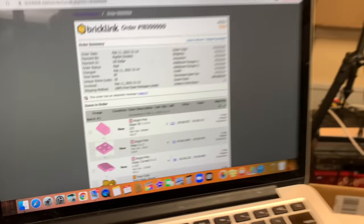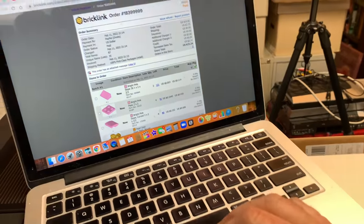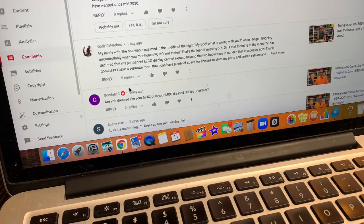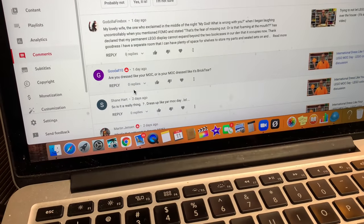We're going to go to drawer 117 and get two of those pink bricks. We're going to have pink today. Now we'll go back to a question. Good All Ten says, 'Are you dressed like your mock or is your mock dressed like its bricks are?' I think I'm dressed like my mock.